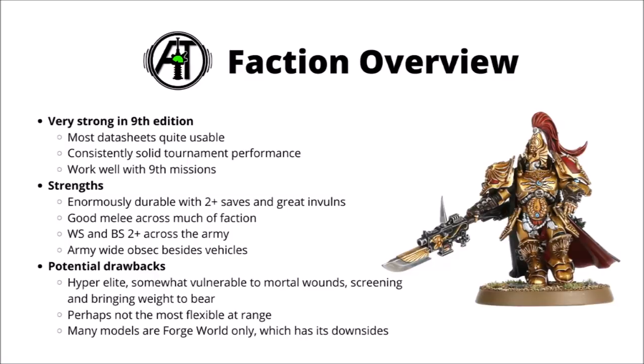The Adeptus Custodes as a whole do seem to be doing very well in 9th edition so far. Both in their Codex and in the Forgeworld Compendium, a lot of their datasheets are really quite well balanced and very usable, and through all of 9th so far they've been consistently turning out the tournament results, remaining one of the factions to beat. The transition from 8th to 9th edition really did wonders for the Custodes — they work really well with the 9th edition primary missions, which favour their durable units with Obsec.